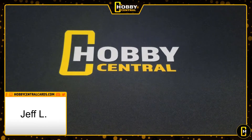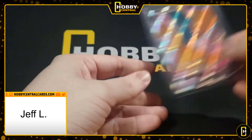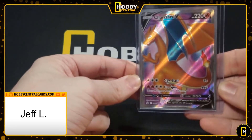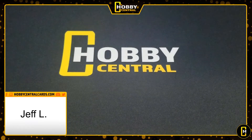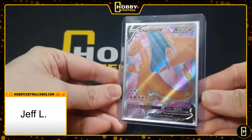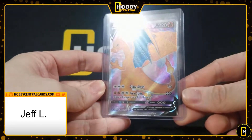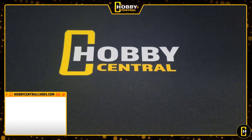Next up we have Jeff L, and I mentioned we have some Charizards in this submission because we've got a Champion's Path Charizard V — another Champion's Path Charizard V. Don't worry, I have photographed these so we'll know whose is whose, in addition to all the other safety checks I am doing in coordination with CGC to make sure nothing gets mixed up. One more for a total of four.